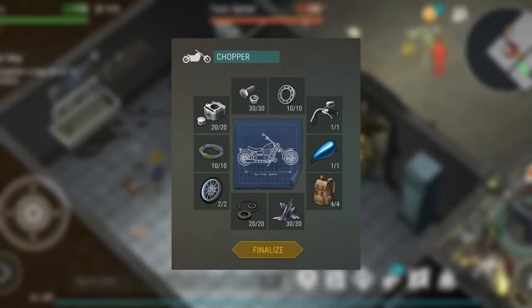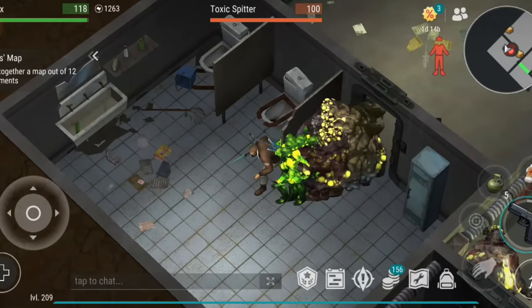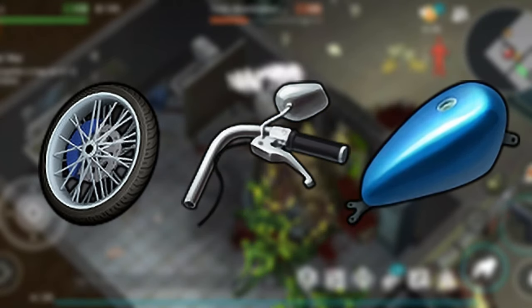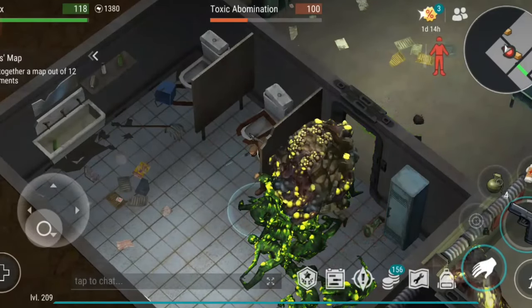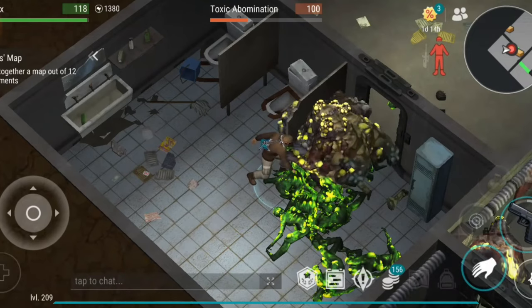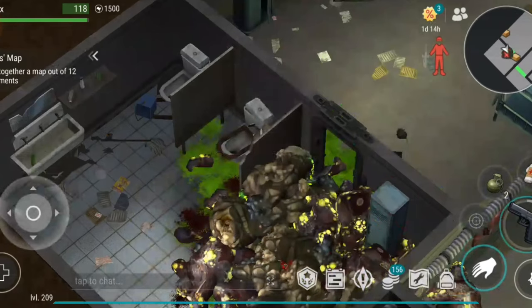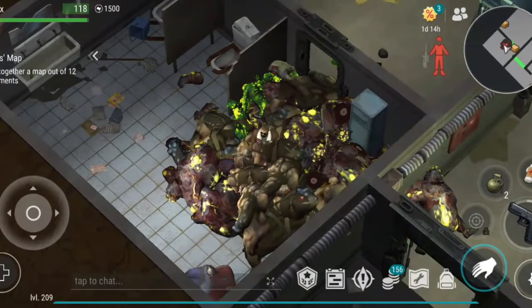However, to fully finalize the chopper you will need four rare parts: two chopper wheels, a chopper fork, and a gas tank. These are much harder to come by and will require consistent grinding. The best strategy is to clear Bunker Alpha and Crooked Creek Farm every time they reset. By doing this regularly, you can complete the chopper in a relatively short amount of time compared to other vehicles. While the grind for the chopper is real, it's still accessible to most players without needing to spend too much time or money.